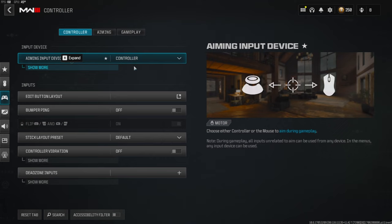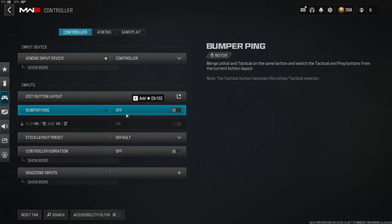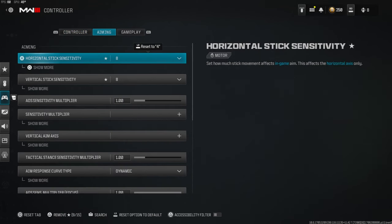I do play on controller, so if you are looking for mouse and keyboard settings, I am not the guy. First of all, my stick layout is on default. I have controller vibration off, bumper ping is off — I don't even know what this is but I do not mess with it. My dead zones are not going to be the same for you because I do have a different controller than you; yours could be older or newer, but these are my dead zone inputs.